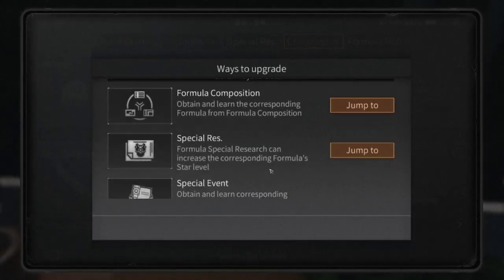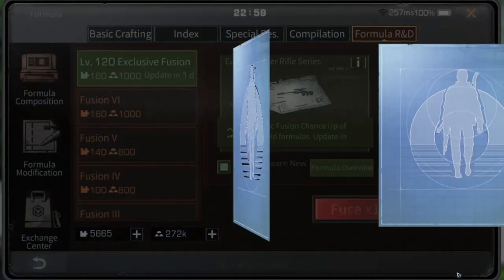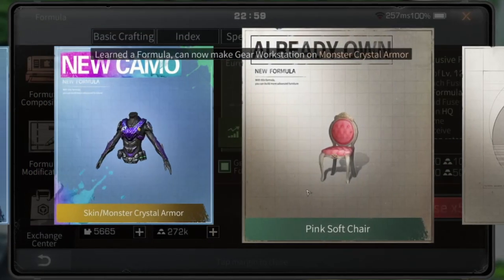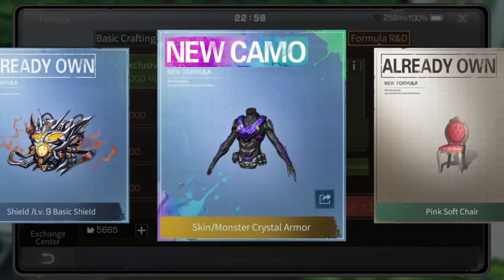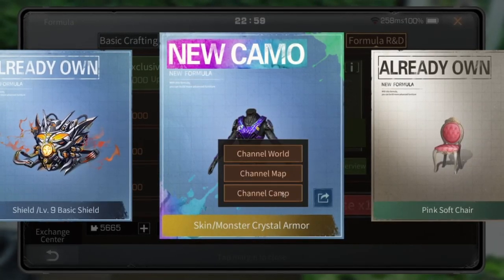Now let's try fuse formula together. Cat Eyes is Mono 24, so I need level 120 armor like this — the Monster Crystal Armor. For survivors at another level, you can fuse according to your level.